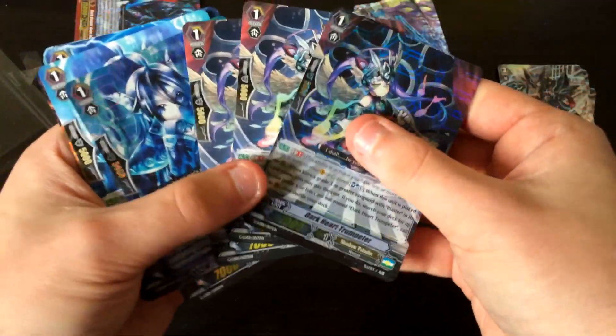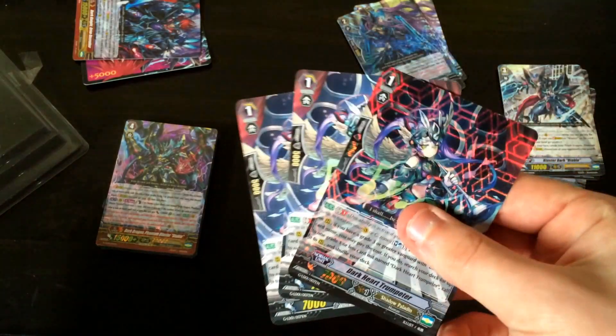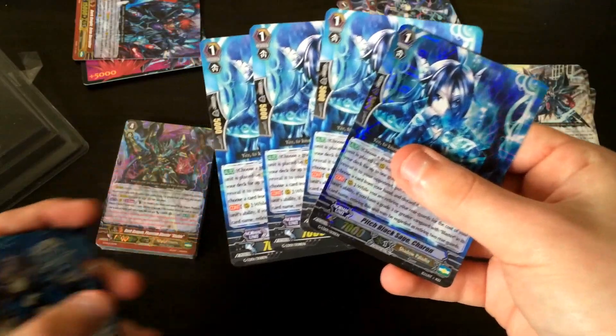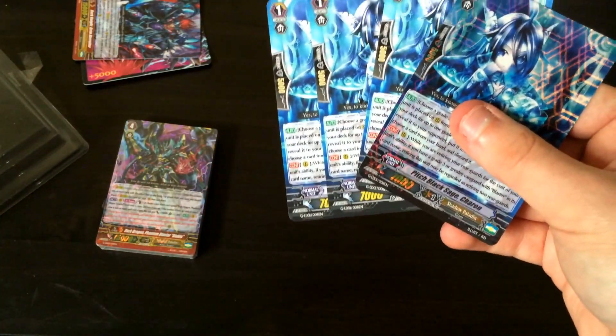Then we got the Young Darkheart Trumpeteer — he's not Darkbond, he is way better. Use him, he is good. Then we got Charon — we got four of them. He's not an 8k vanilla, thank the lord. He actually does things, good things. He's Stridefodder, and that isn't exactly Stridefodder — what could be wrong? Cool.